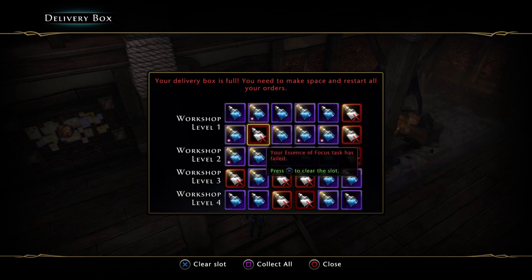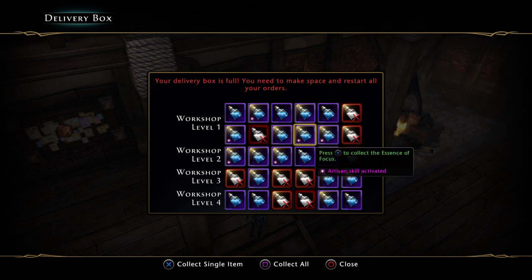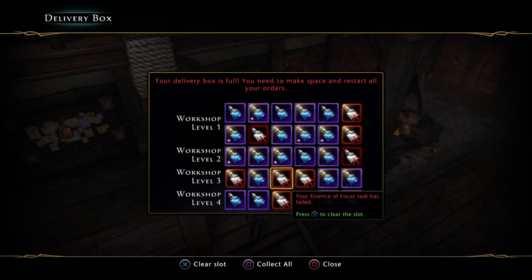Nine fails out of 30, which is actually really bad considering it's like a 76% success rate — so we had a 30% fail rate. But to offset that, look at where it says Artisan skill activated. We had six activations.